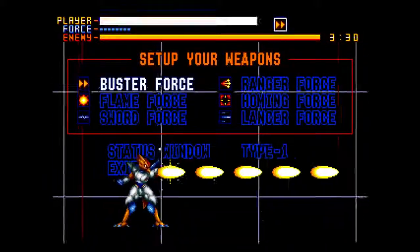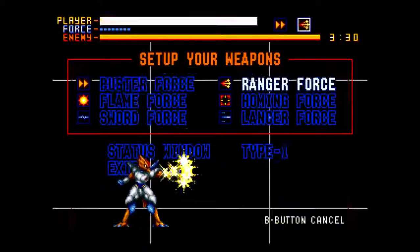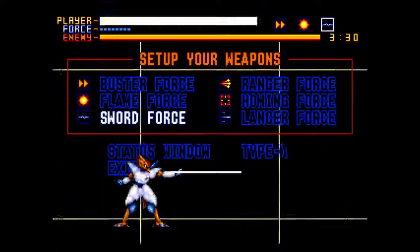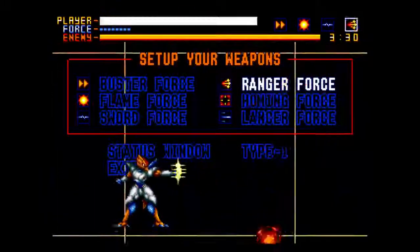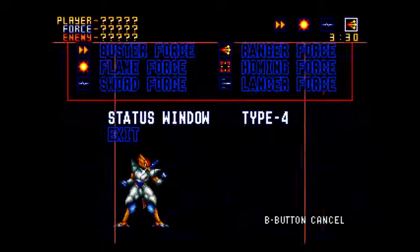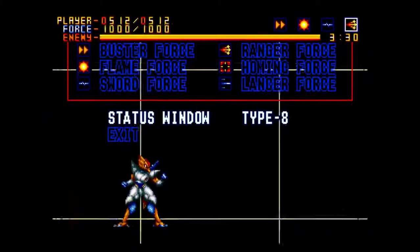Let's see what we want. Let's get a little burst force, a flame, a sword, and a ranger. Why not? You can also customize these in this fashion, which is kind of nice. This thing has quite a lot of combinations.